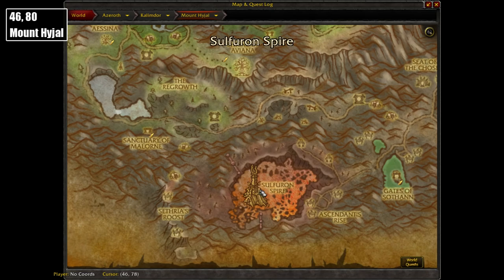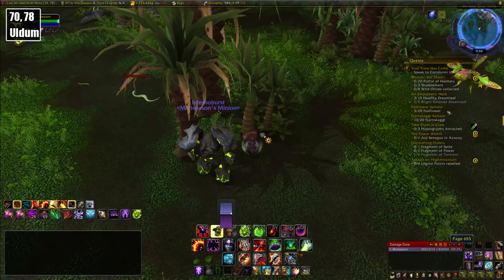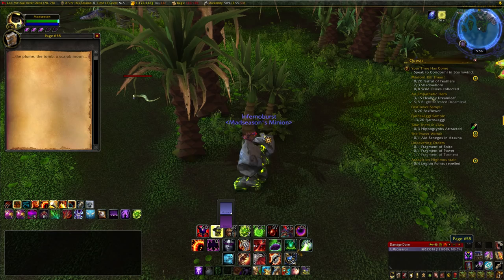This one reads 'The Wind and the Eye,' which leads us to the Uldum zone. It's at coordinates 70, 78 between the two trees. It says 'The Plume, the Tomb, and a Scarab Moon.'